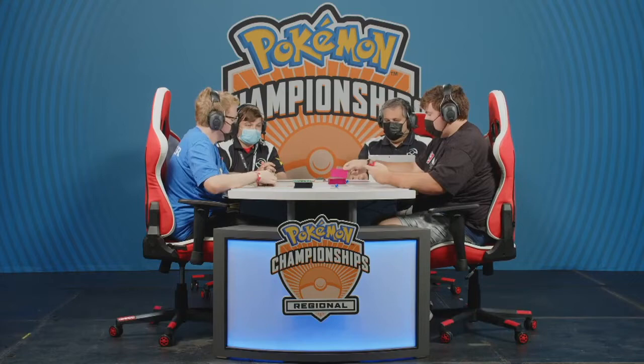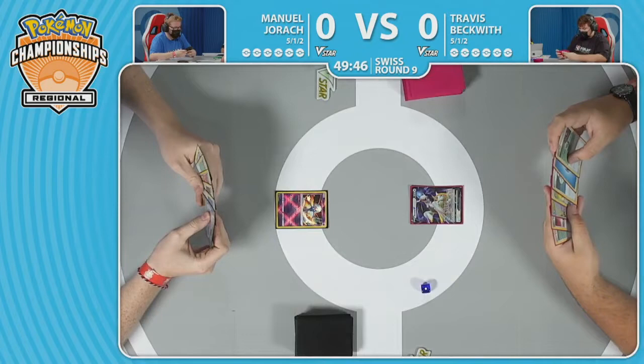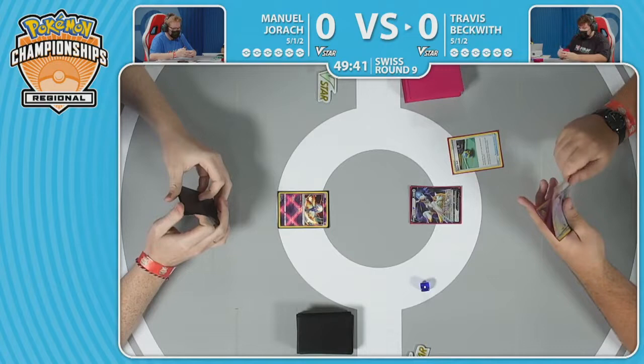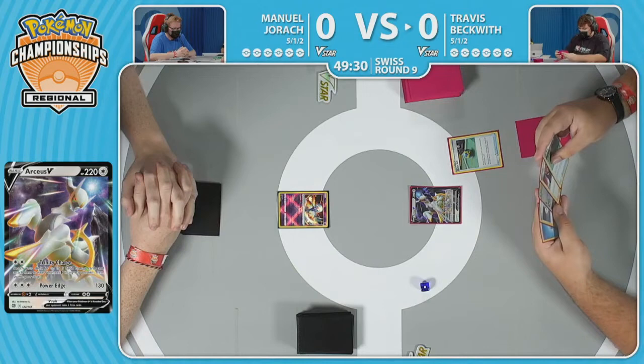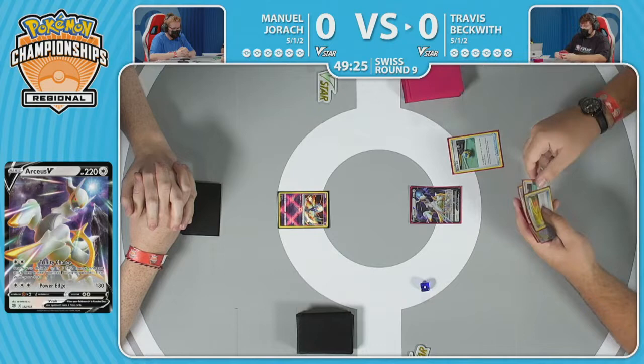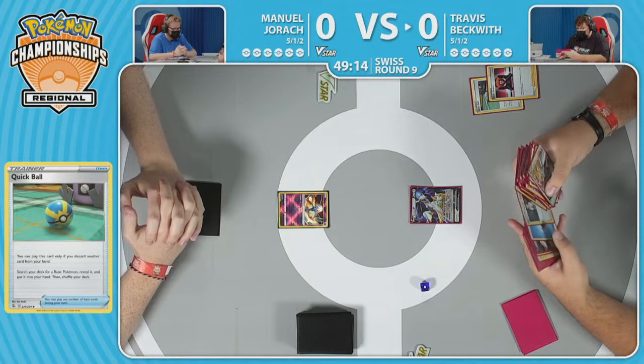And the prizes we saw — maybe Travis won't see them, but Manuel may be able to give us a presentation. Right off the bat, we are graced with the presence of a Radiant Gardevoir. One of the new Radiant Pokemon out of Lost Origin — it's really just for that ability to reduce 30 damage done by your opponent's V-Pokemon attacks. So it's all just about damage reduction, healing, and good old Arceus V-Star fun. Looking at the opening hand for Travis, plenty of ways to get these basic Pokemon into play, exactly what you're looking for as an Arceus deck.